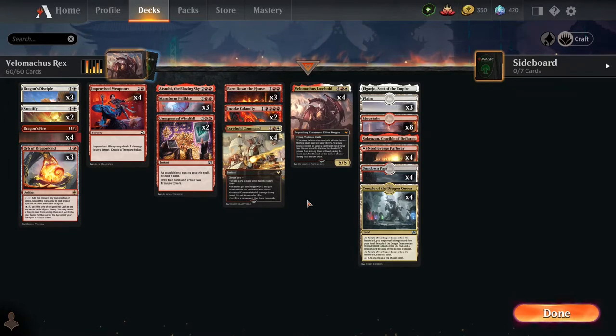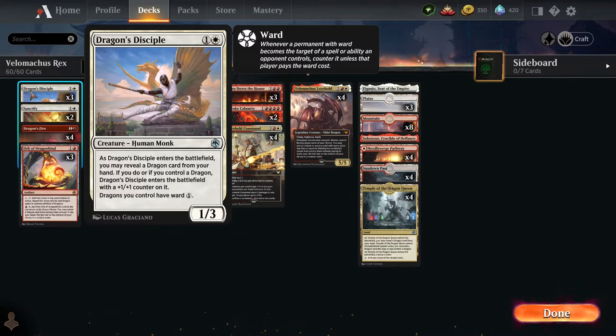We've got a total of eight dragons in here. Beyond that, we've got the Dragon's Disciple, which is a 1/3 — a nice big butt for defense. When he comes into the battlefield, you can reveal a dragon card from your hand, and this guy comes in with a +1/+1 counter, making him a 2/4. He also gives all your dragons Ward 1, so with all three out, your dragons would have Ward 3 — though I'm not sure if it stacks that way.